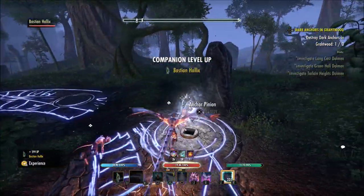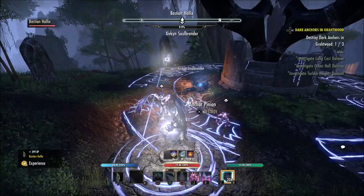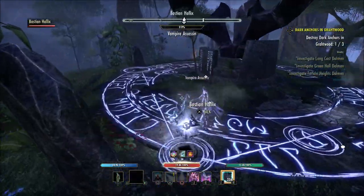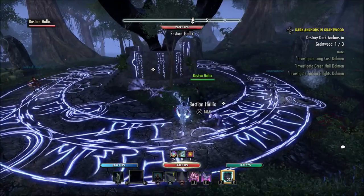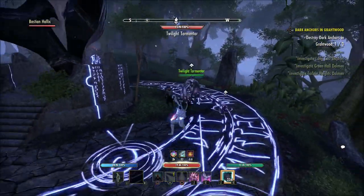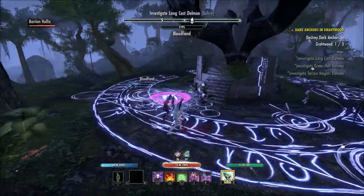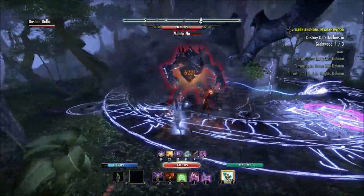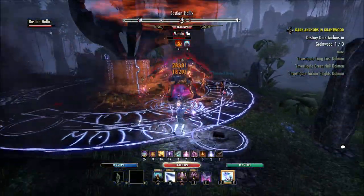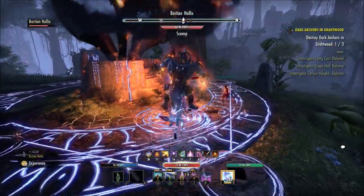You can also get companion gear from your guild dailies. You need to be doing your guild dailies anyway to rank up your Fighter's Guild, your Undaunted, and your Mage's Guild for your companions. At the same time, those dailies are going to send you to a public dungeon or a delve, so you get to fight a boss in there and you might find some chests. You might have some good luck and pick up a few pieces just from doing those dailies every day. And if you do them on multiple characters, the better chances you're going to have.